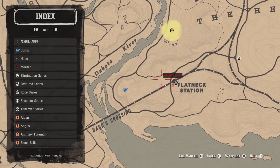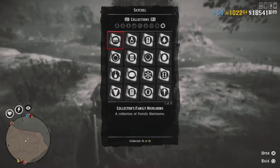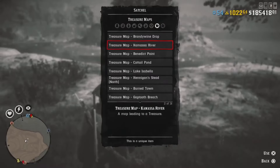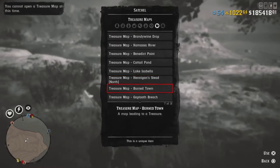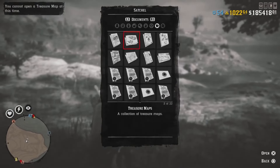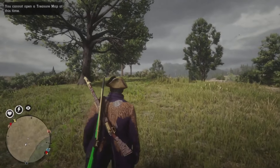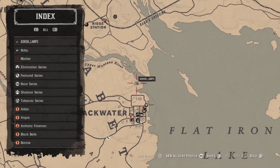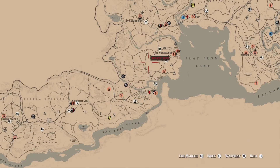This is a brand new method that doesn't require you to change your MTU settings or use the change appearance method. It will take a couple of minutes longer but is absolutely 100% consistent. After setting up, you'll want to open either the Bards Crossing map or the Burntown map. I was initially going to use Burntown, but it's giving me a message saying you cannot open a treasure map at this time.